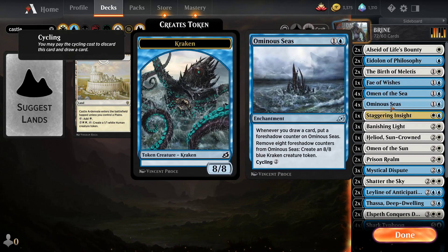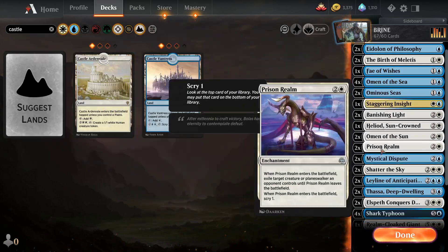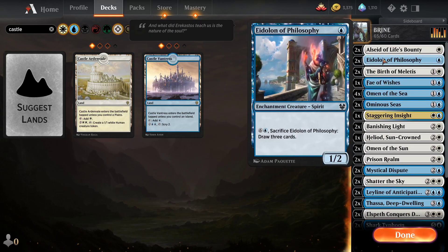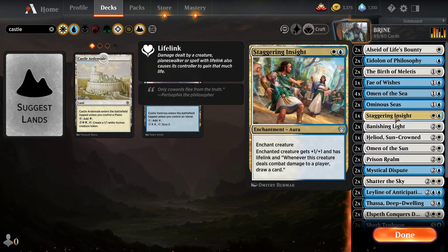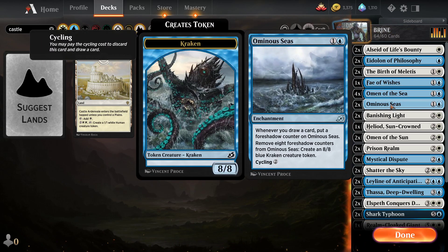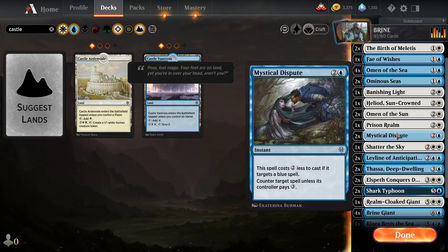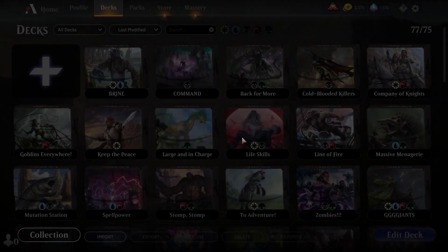We've clearly got too many of some of these things. Some can maybe completely go. We gotta do four Brine Giants — that's required, that's the center of the deck. Let's get rid of Staggering Insight — it's probably not ever going to be useful. We'll drop four more cards, get rid of one of each of these, get rid of a Shatter the Sky, and get rid of the Leyline. Alright, let's give this a try.